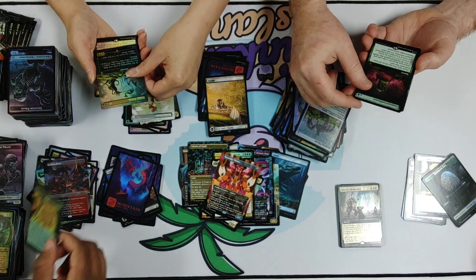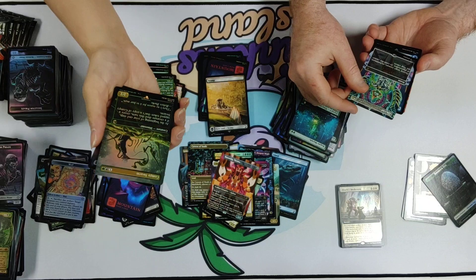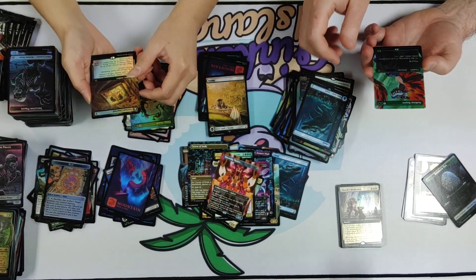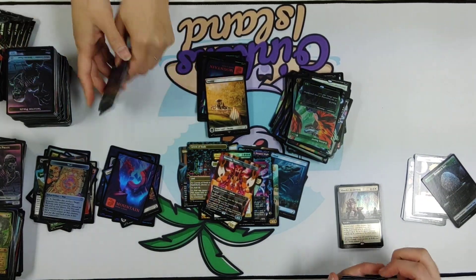Compie Swarm — great card. Terrifying. Compies in general — I'm going to throw all my dinosaur guys out there, guys and gals. Compies are known for swarming the prey.